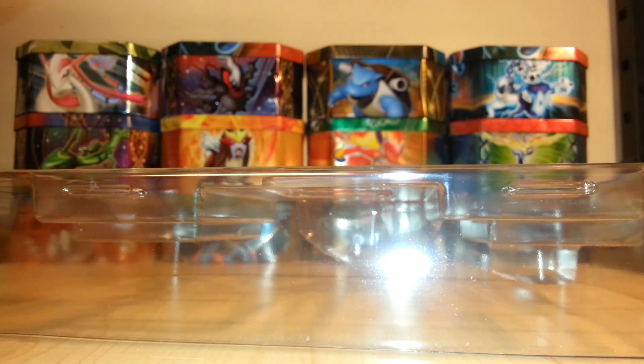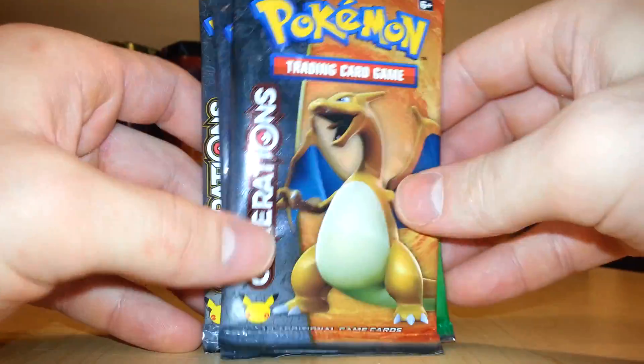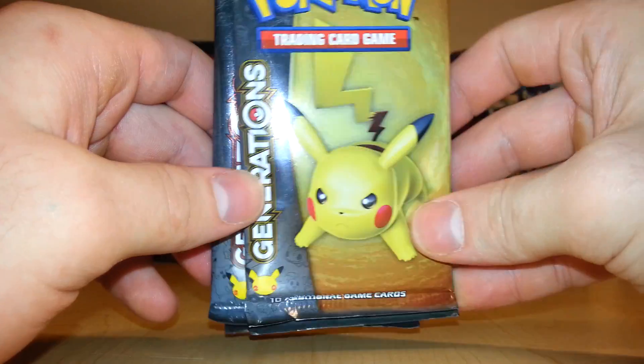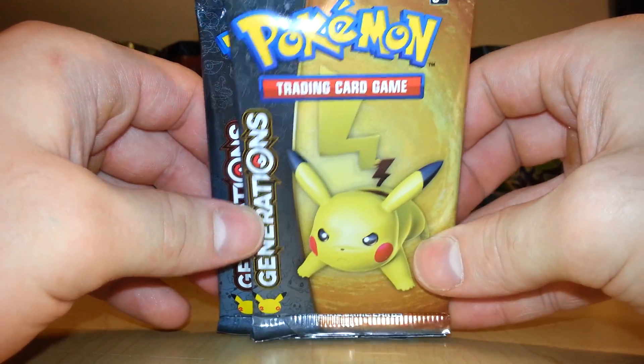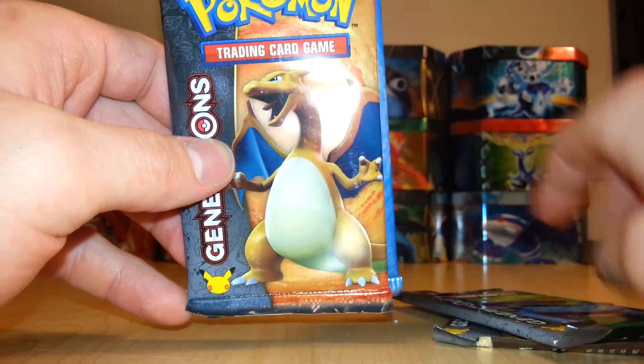Take out the fourth pack. We have Venusaur, Charizard, Blastoise, and Pikachu on the cover arts. I'm definitely hoping to pull a Mega out of here. You can get two Ultra Rares in each pack, so I'm definitely hoping to get something good out of these four packs here.